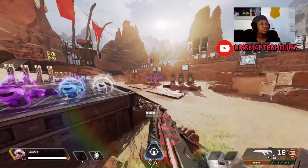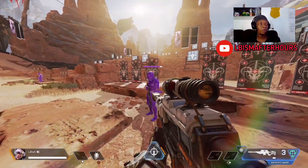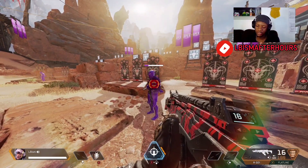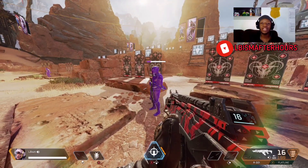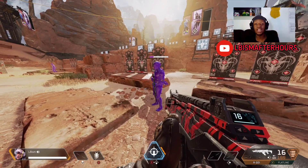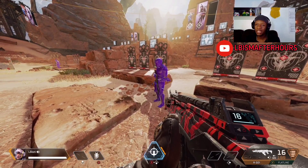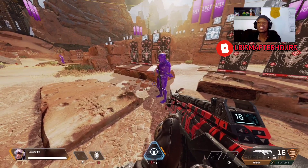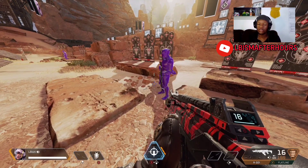Let's use an R301. R301 by default in the body is 14. But if you're marked, that's 16 — two more damage. Let's use another example. Let's say you got shot with 10 rounds from an R301 with a level 3 body shield — that's 140 damage. You'll survive that. But now let's look if you were marked: 160 damage. 20 additional damage just for being marked.